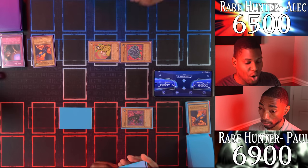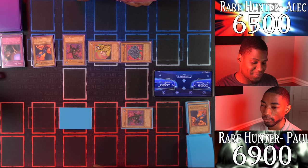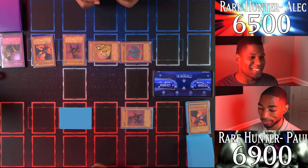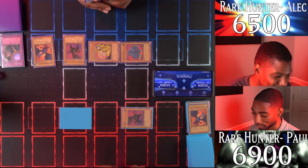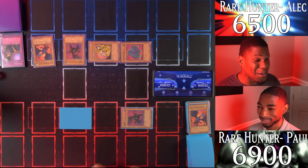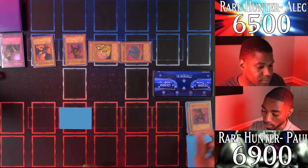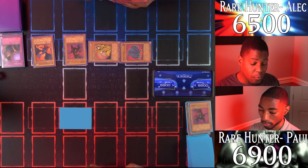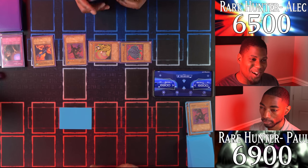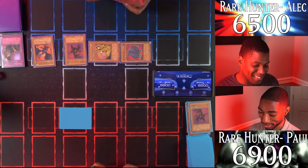I draw and Normal Summon Uribe — a dragon with 1500 attack and 800 defense. Enter battle — my Uribe attacks your Uribe. Your Uribe is destroyed. I would attack your face down but I have a strong feeling I can't get over it. I'll end my turn.